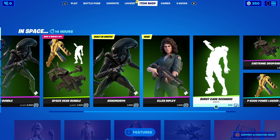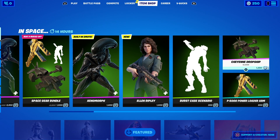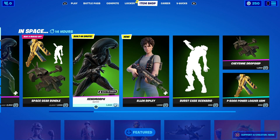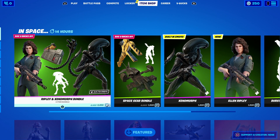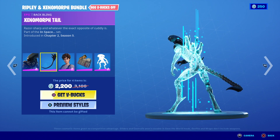It's definitely everything. Alternatively, you can buy them individually. For some reason, the Xenomorph is slightly more expensive at 1,600 V-Bucks, and Ripley is 1,500 V-Bucks. And this is what they look like.